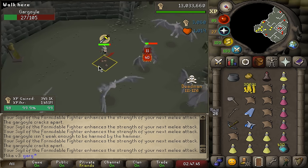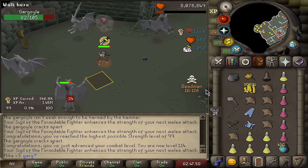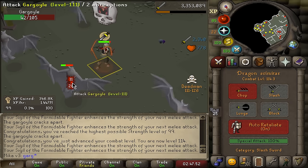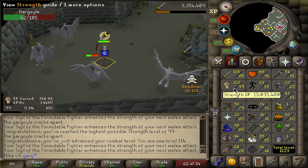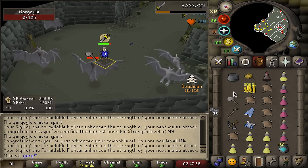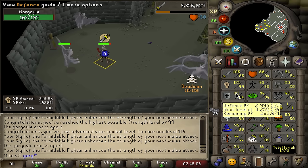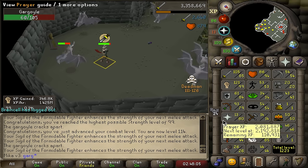We are just a couple of hits away from a very big milestone. And there it is — 99 Strength on Deadman mode, alongside 114 Combat! Some people do some cool tricks in order to have the highest XP drop, but I don't really care about that. From now on it's simply attack training to 99 and defensive training with magic when we do that.